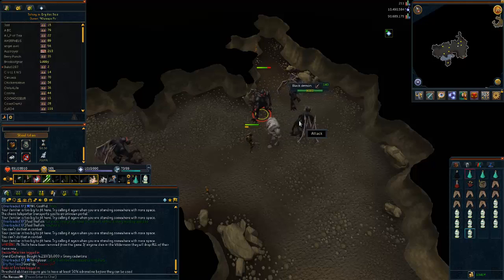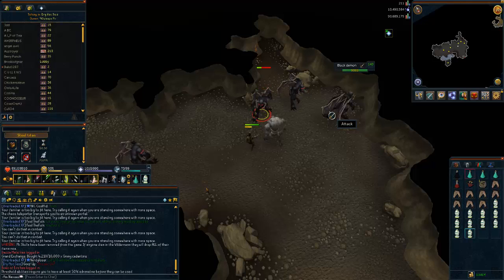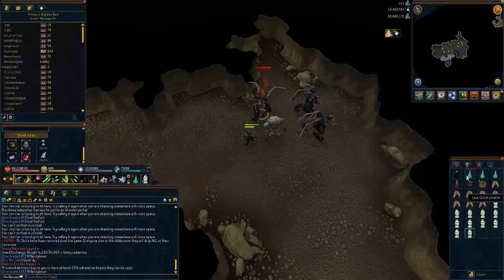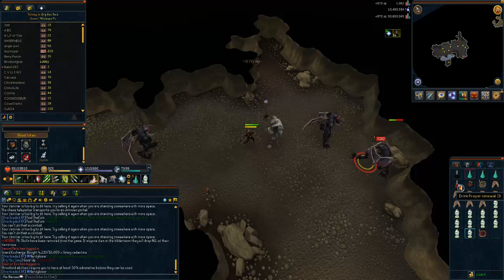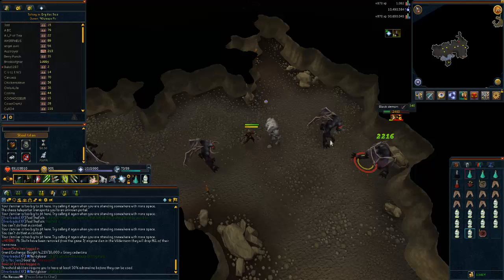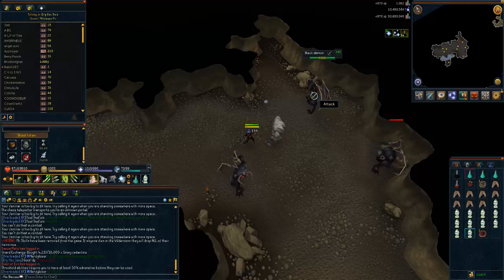To get the most experience per hour I suggest not picking up any items. The most expensive items you can pick up are rune items — things like rune chain body and rune square shield. If you do feel like picking them up you can, but if you want the most experience per hour you should forget about picking up items.